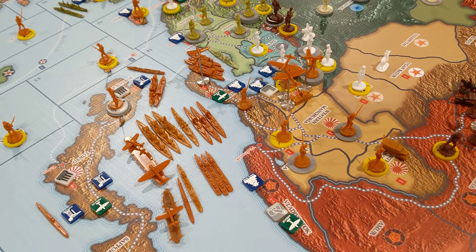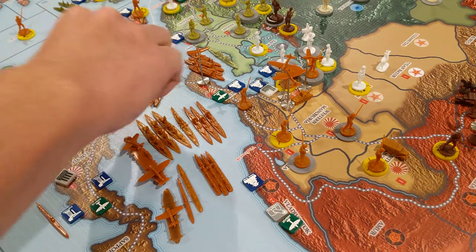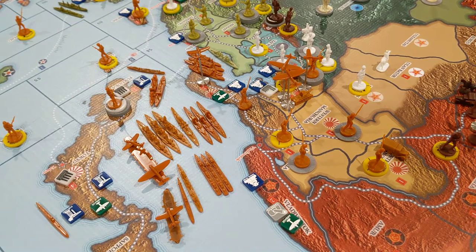Now I've got to place my two marine units. Now I've got four marines to support amphibious assault activity next turn against China. I'll just grab another chip and put two more chips down under this guy. So now I've got four marines ready to go.